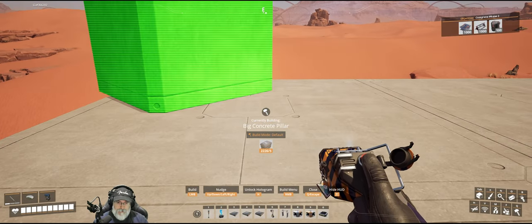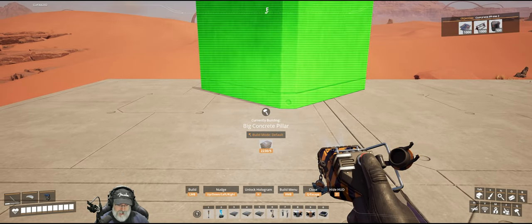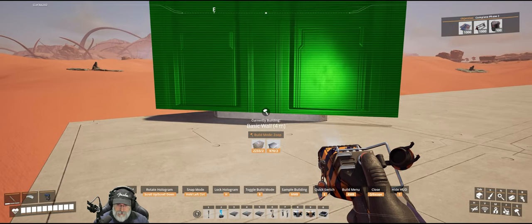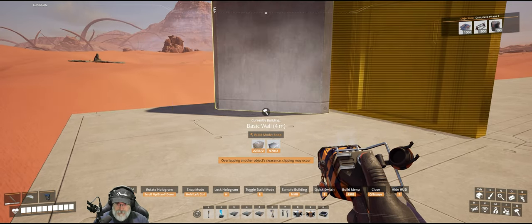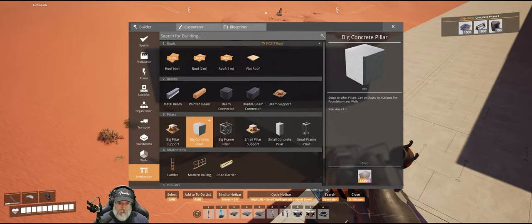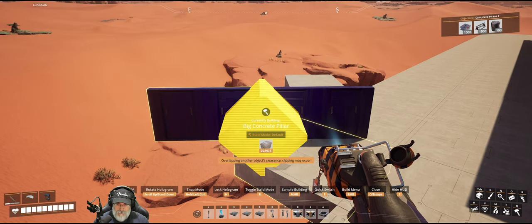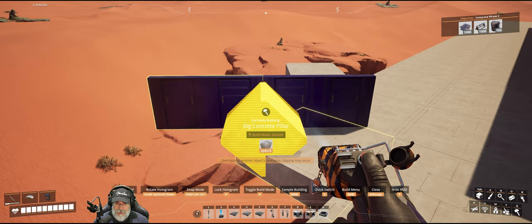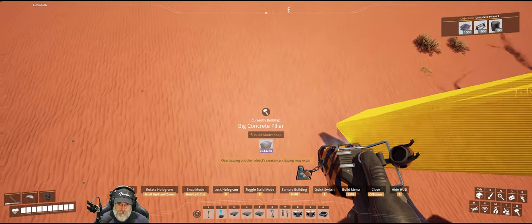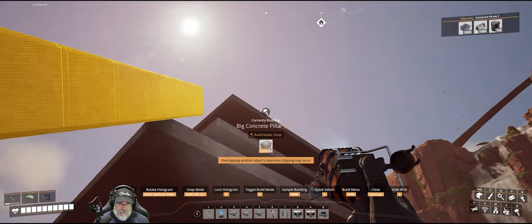We're going to turn it 45 degrees and then we're going to lock it. Then we're going to go one, two, three, four, five and then hold down control and do a half a nudge that direction, just like that. We want that right in the center and all the way down to the very bottom, but if you go too far it tries to flip around. Then we're going to zoop it out one that way. Now we're going to grab a concrete pillar, turn it at a 45-degree angle, move it right over the seam of both of those walls, and then bump it down one, just like that. Let's get out here until that attaches to the end of that, and then we zoop it all the way down to the ground, remove this piece, and then zoop that going up.